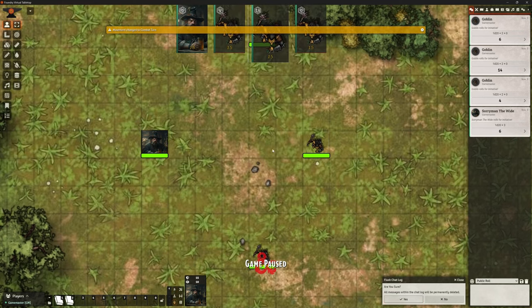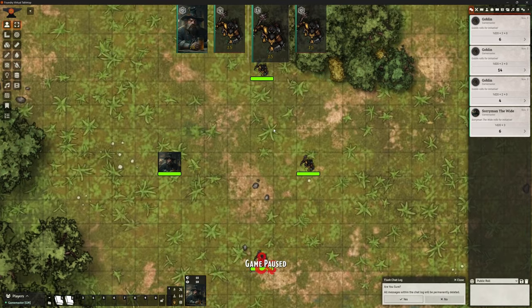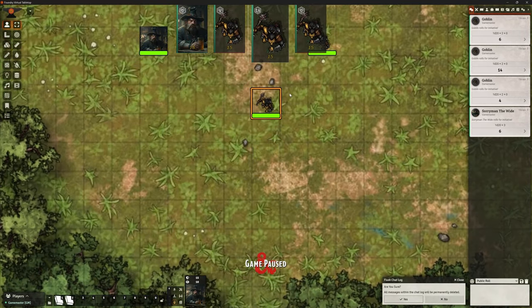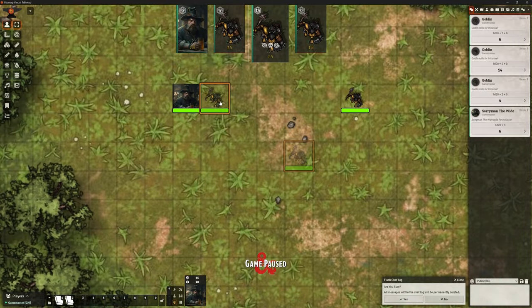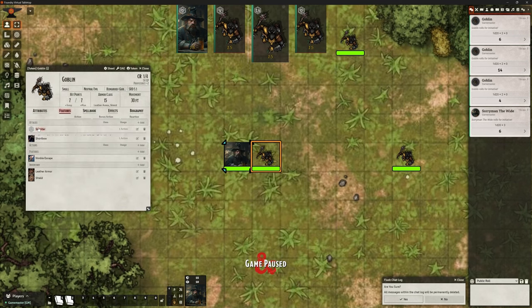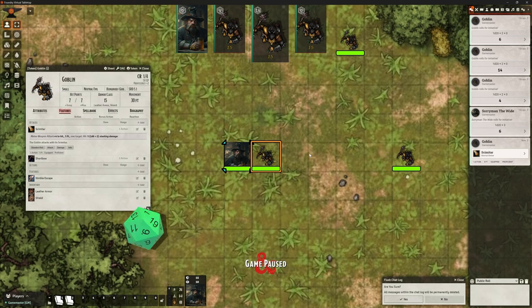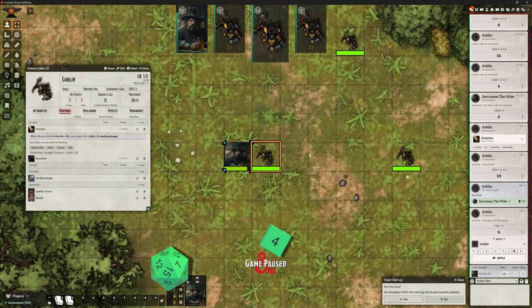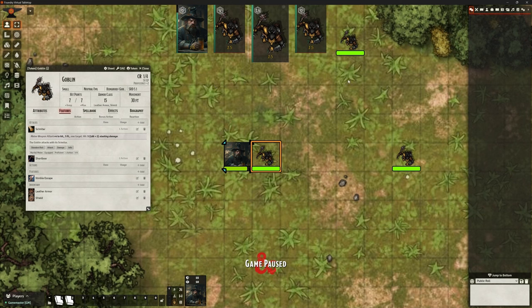Okay so Goblin is going to go first. Let's move this Goblin up here — we can go and attempt to attack Soriman. Give him a scimitar attack. So we've got the automations and stuff on that we looked at in the previous video. We make our attack, we can roll our damage. Takes damage. This is all completely normal. Let's skip through to Soriman's go.